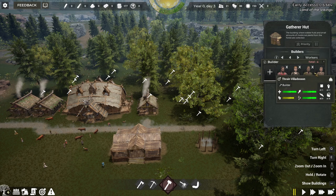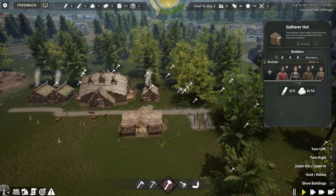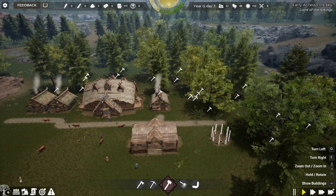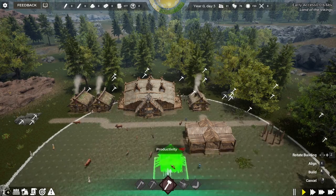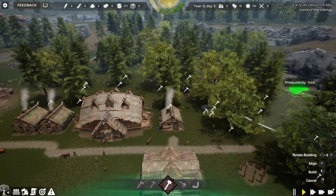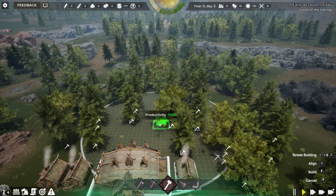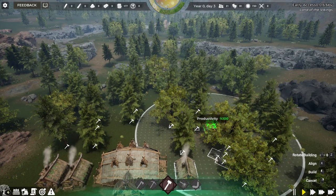Nobody is working on the gathering hut yet since we've got no builders. If I change this up to four and click on workers, we can add people to do the work. I'll press play to get things moving — people will start cutting trees, breaking rocks, and delivering them to the building site. Next on the list I'm going to do the hunting hut, which also has a productivity tab. Up at the top is 100%, down here is quite low, so we want the hunting hut up in the trees.